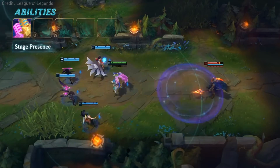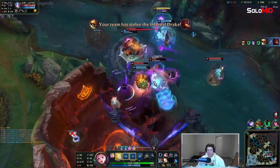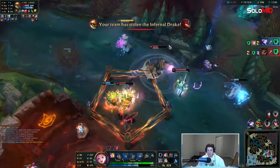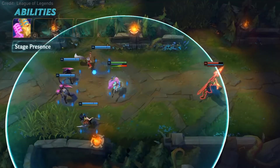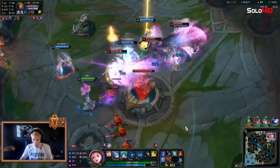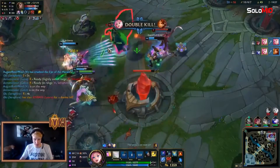Her passive is what you want to play around. Her basic abilities echo, which means that you gain stacks by using her basic abilities. At 2 stacks, your next ability will cast twice with bonus effects. But wait, that's not all — she also generates notes for her and ally champions within range. You can tell when your ally is in range to gain notes thanks to the lo-fi beats. Seraphine and allies can stack up to 4 notes each, giving extra range.